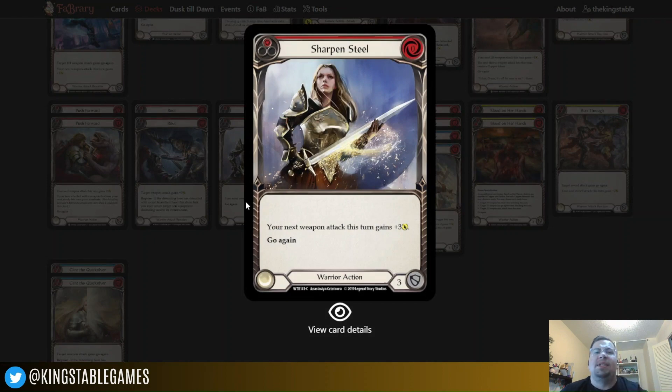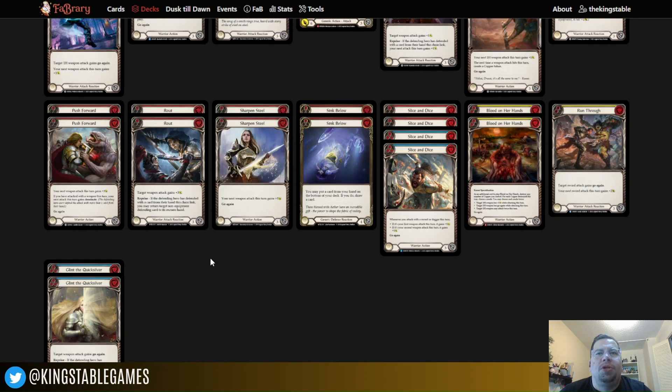Sharpened Steel is pretty simple and straightforward — it just gives the next weapon attack plus three, and it costs nothing. A brief side note: a lot of these warrior cards are also blocking for three. So if absolutely necessary, you can play very defensively and you might have more survivability than you'd think, until you can set up just the right hand to really push through some crazy sword attacks.